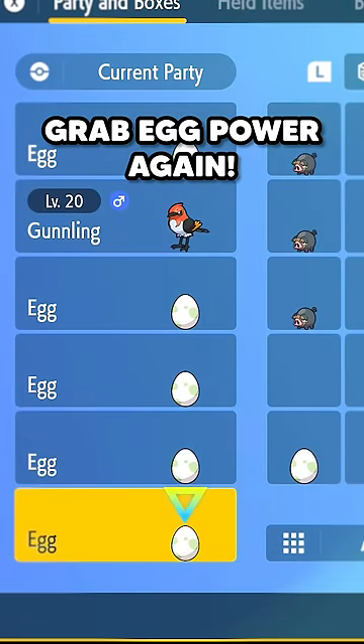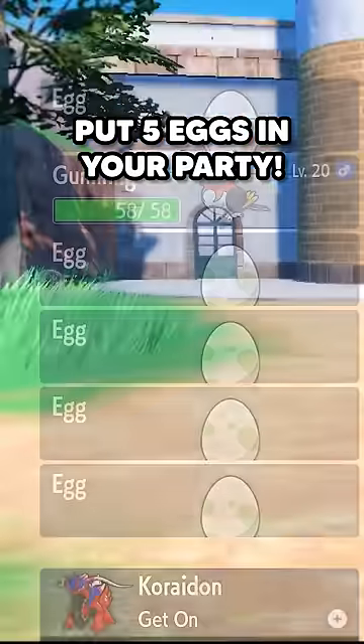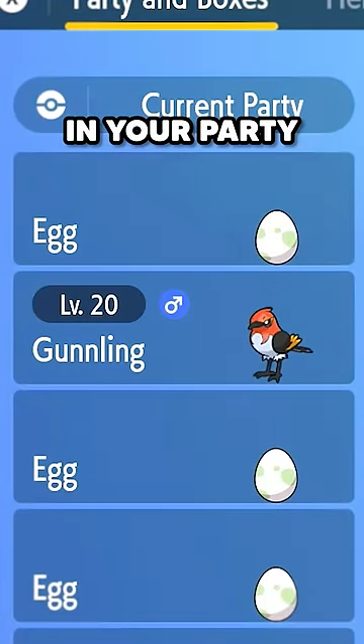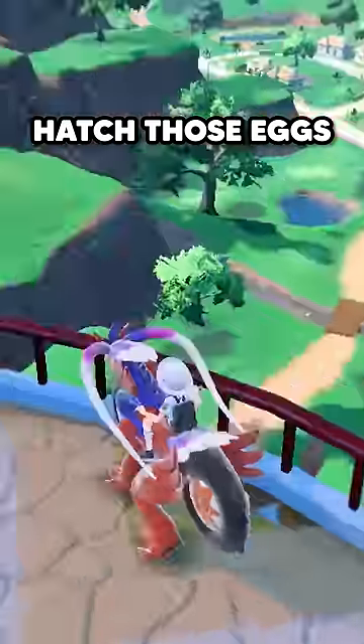Once you're ready to hatch those eggs, grab Egg Power 1 or 2 again, put 5 eggs in your party, and start riding on your Koraidon. Want to make it even faster? Put a Fletchinder or Talonflame in your party, and their ability Flame Body will hatch those eggs super fast.